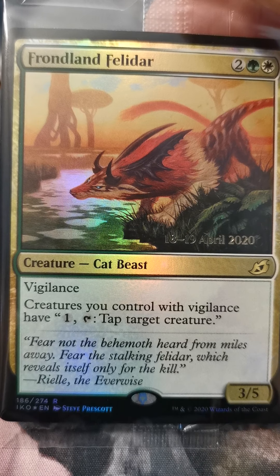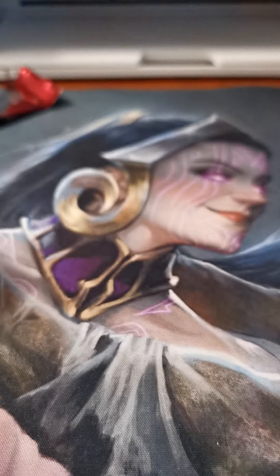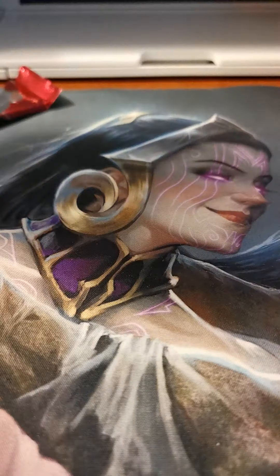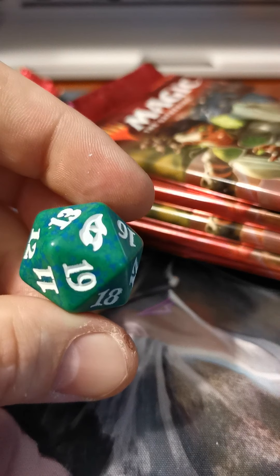Oh — no I shouldn't be disappointed. It's Frondland Felidar. I'm a little disappointed, but it's okay. Some instructions, an Arena code, tokens, a divider. Hey, guess what color my die is? Oh, I got a green one. I can live with my other green die.